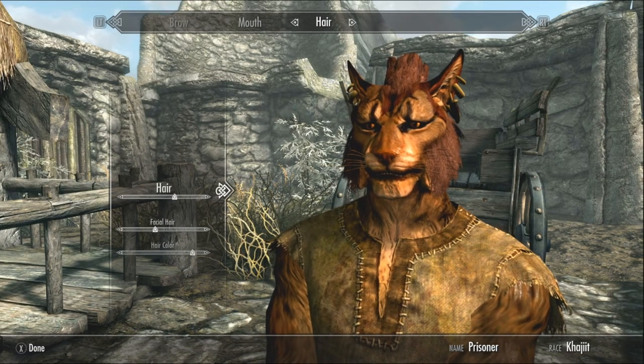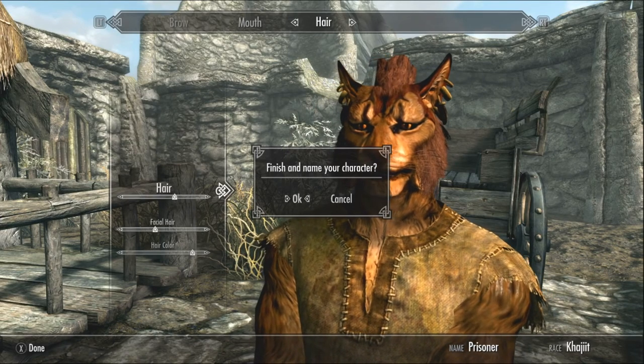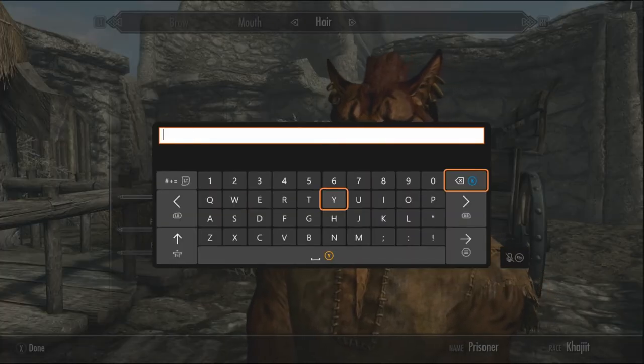Changed the color of the eyes, changed the color of the chin, and we pretty much got this guy how we're wanting him to look. He looks pretty cool, and now we're going to name him Mufasa.